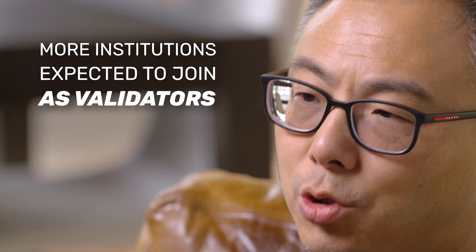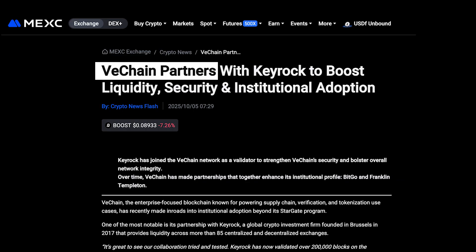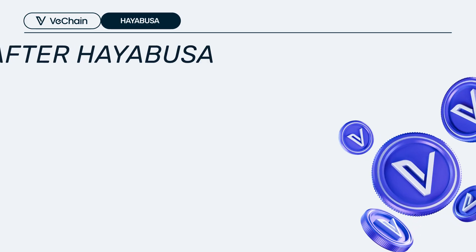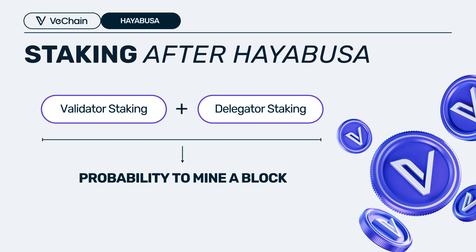From the validator angle, we're expecting more institutions to join as validators. The platform Redino has been onboarding 19 nodes — 19 nodes at 25 million VET minimum — and they are still onboarding more. We have quite good institutions onboarding: Key Rock, BigGo, and Franklin Templeton announced as validators. Validators will majorly be institutions. In Hayabusa, effective staking will be based on validator staking plus delegator staking, combined with different weights as the final effective staking, used to calculate the probability of mining blocks from each validator.